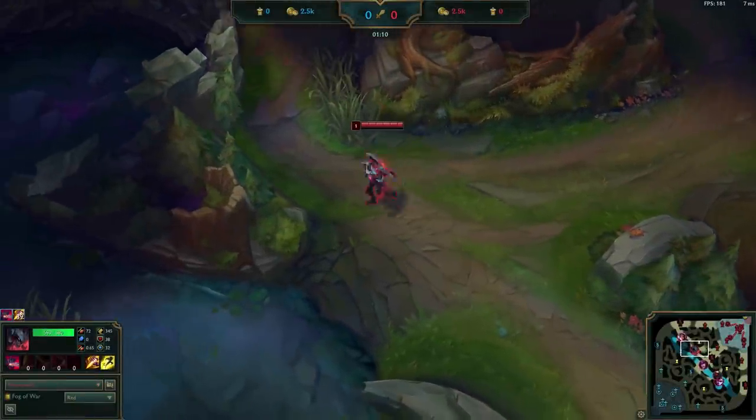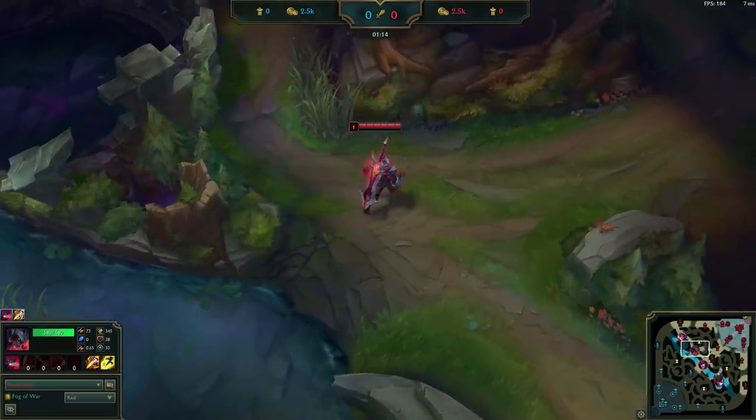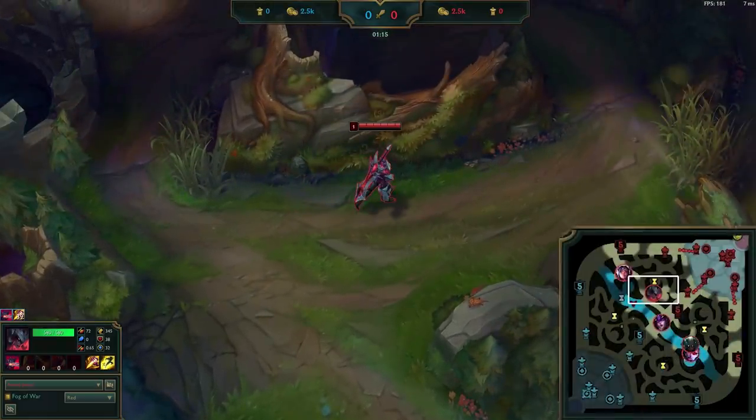To start the game off, Aatrox puts down a ward in the pixel brush, and Pyke wards the pixel brush on the other side. The wards are very important in this route, as we need them to scout for information on the enemy jungler.